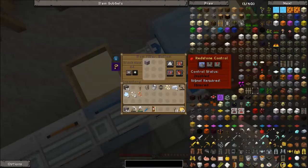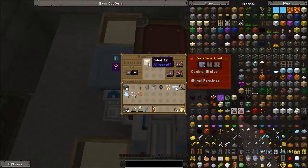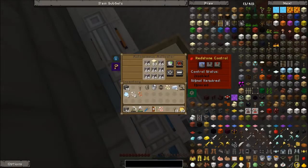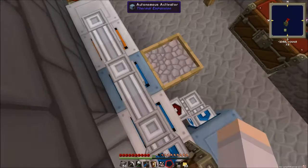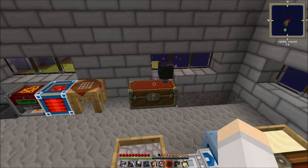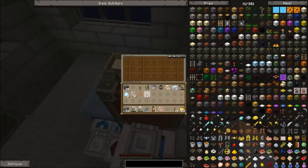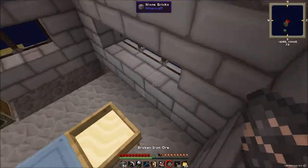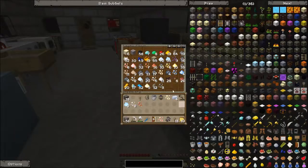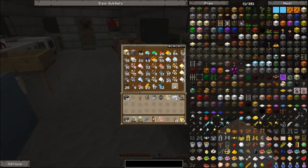I've filtered this one on gravel so it goes in there, and I've put sand in here so it should drop off any sand here. There's not really much in sand that we can get that we can't get from the other ones, except maybe for some cactus seeds and some other stuff like that — but I have loads of them already. You can see I have a ton of stuff here.